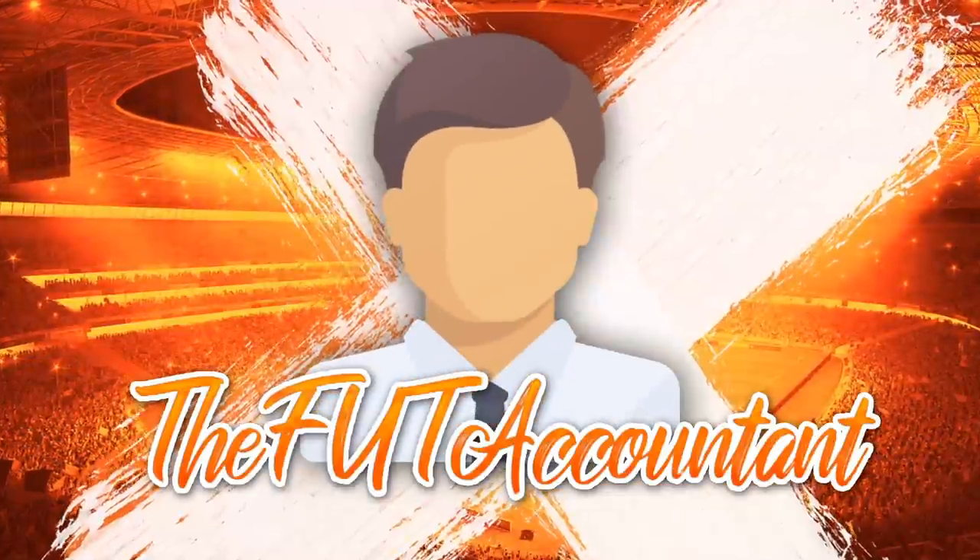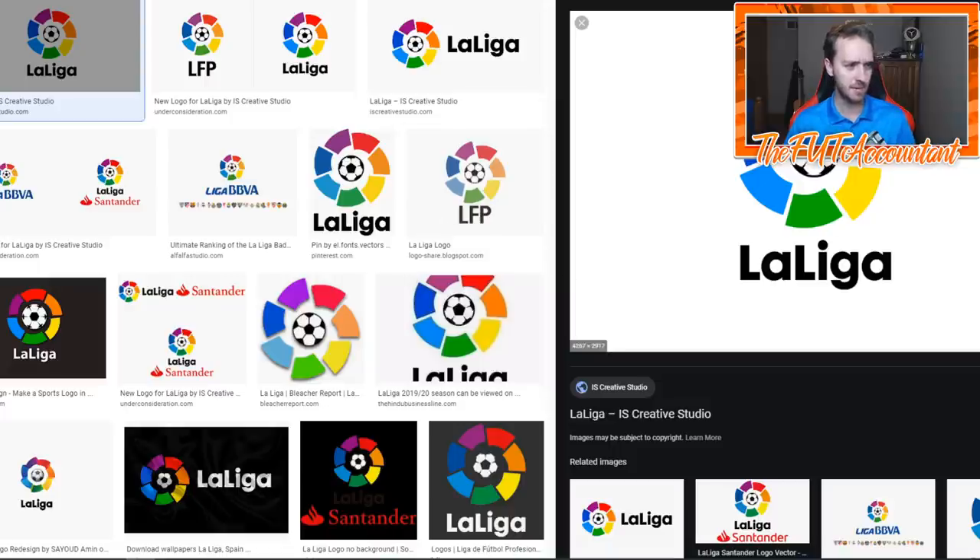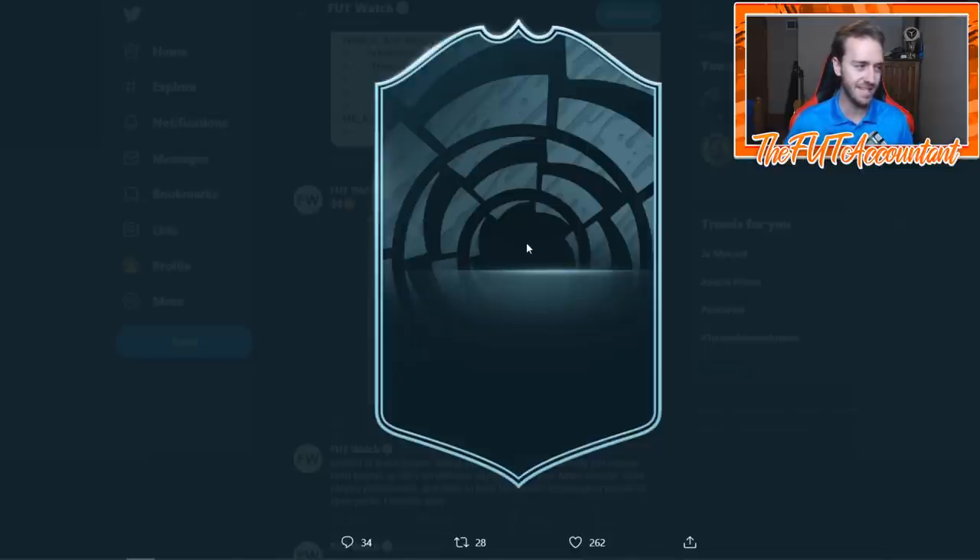One of these card designs right here — this is the La Liga Player of the Month card design. As you can tell, this is kind of like the La Liga symbol in the background, like the circle with the outline. It kind of resembles the La Liga logo right here. So that is what this card design is.